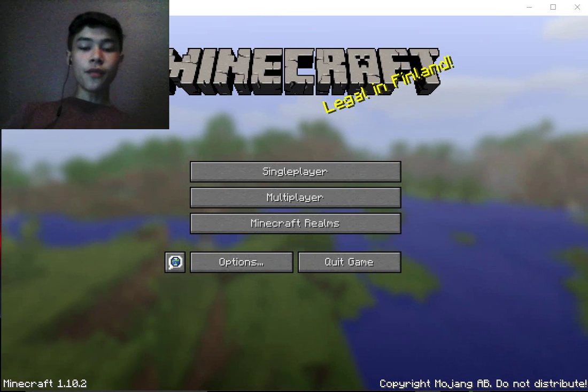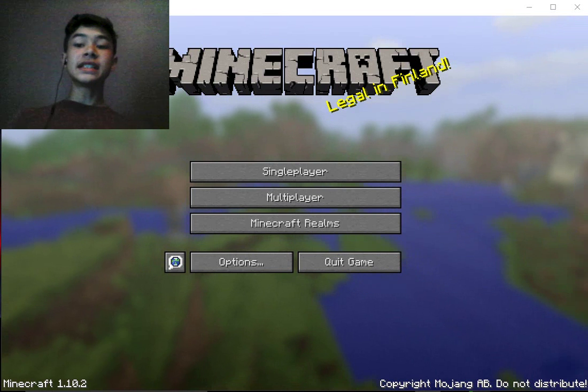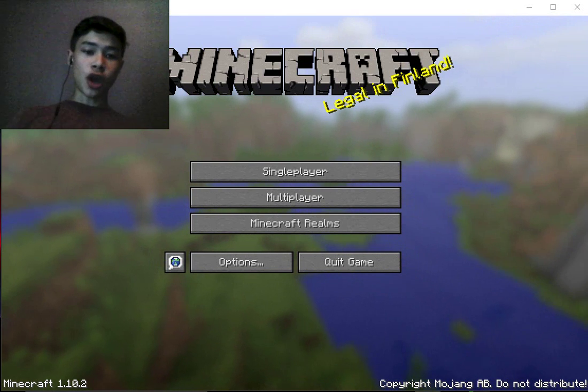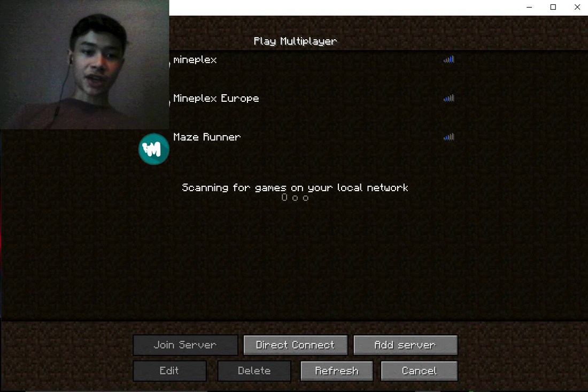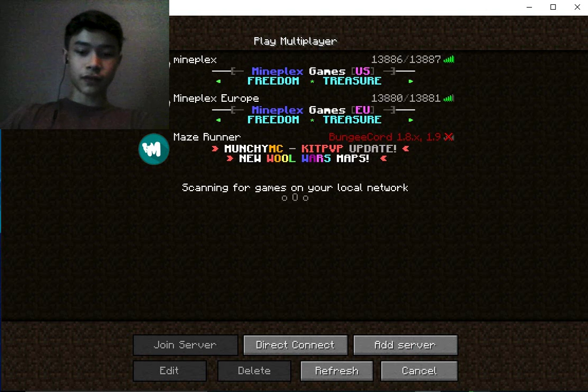In this video, I'm going to be showing you how to play on Mineplex, the biggest Minecraft server on the planet. So you have the Minecraft thing open here. Go ahead and click on Multiplayer. I actually have the server right here, but I'm going to add it again. Go down here and click Add Server.